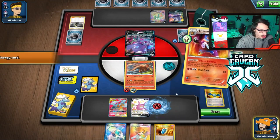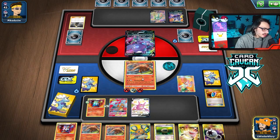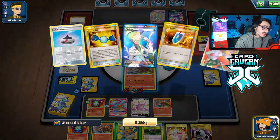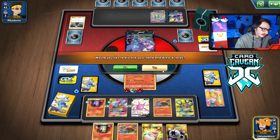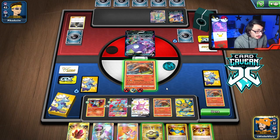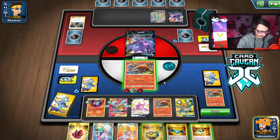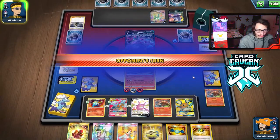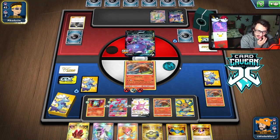We need to find 2 energy or another DCE off Juniper. There's a DCE and another Heatmor. I need the energy though — I actually didn't get exactly what I needed. I already attached the DCE for turn, so I need to find 2 Fires. We still whiffed the fires — that is brutal. That would have been a really good turn. We'll just have to end them next turn.